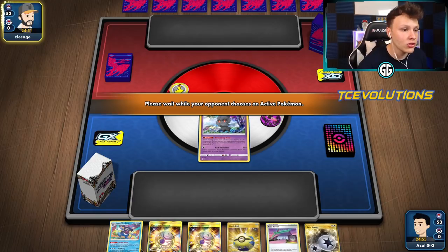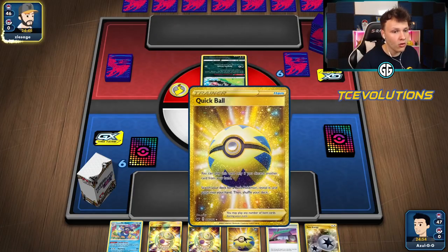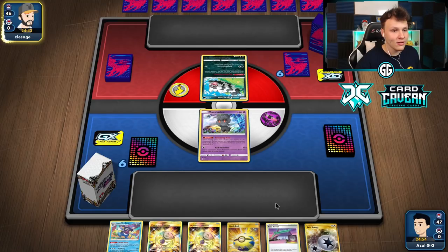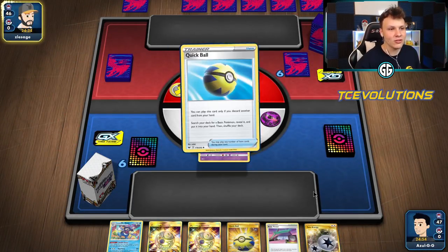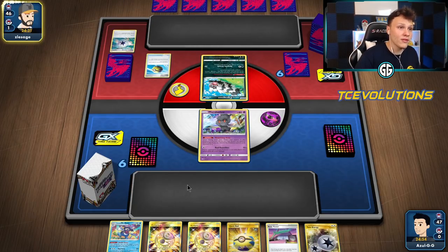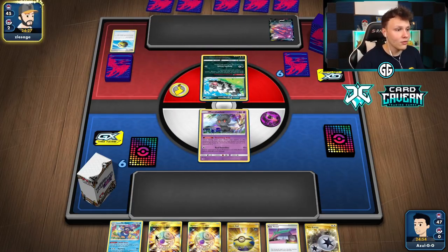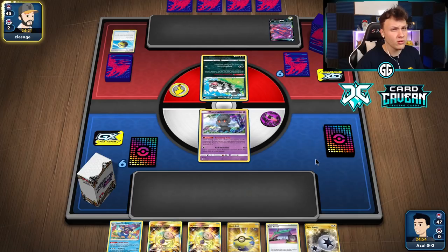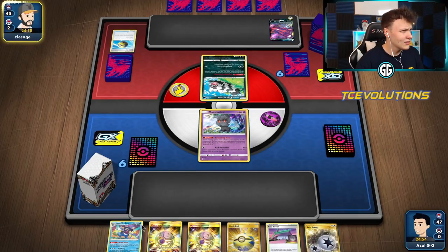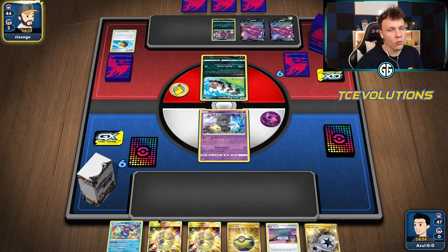Getting into our first game - we got a Marshadow start, rest of the hand is pretty good. I can chain out some Treasures to thin out and get the Rose Tower. We have a Quick Ball and a Twin Energy. I have to decide if I want to Quick Ball for Crobat or To-Dene, or rely on Rose Tower to draw into something and get the Twin Energy in play early, which is one of the most important things to do.